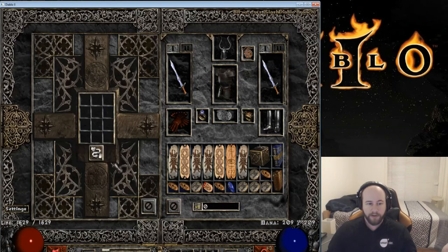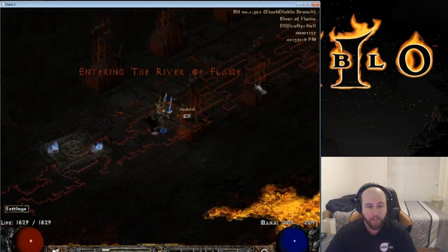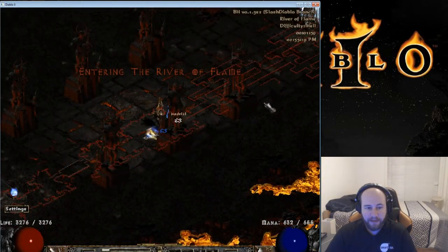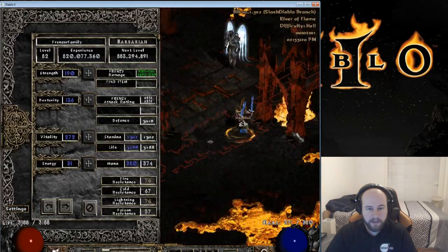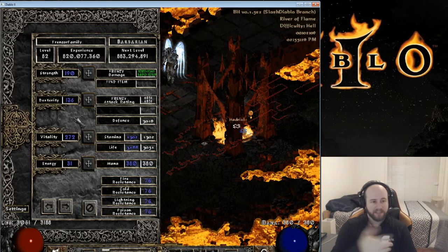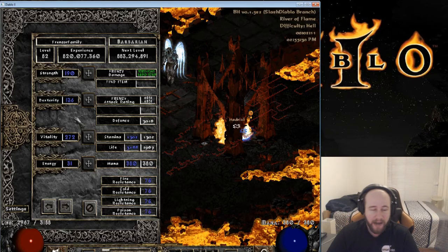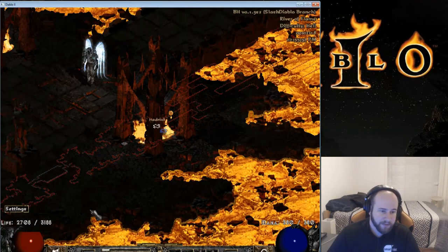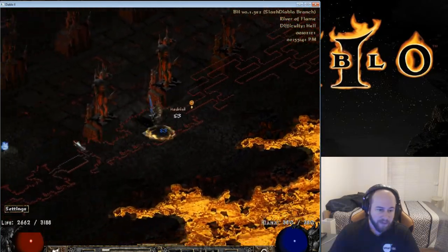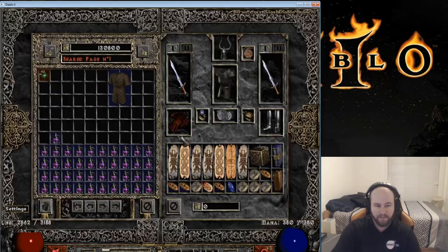Battle Orders, or BO, if you're new to Diablo. We're going to make a portal before we go in — actually head to Act 4 River of Flame and really try to proc that Fade to give us a little extra advantage, then switch back to Fortitude for the extra damage. Here are my stats: Strength 190, Dexterity 136. Frenzy attack rating is not bad — I'd have liked to seen it over 7k. Defense is 3000, Vitality 272, Energy 31. My life with Battle Orders is 3188. You can see I'm kind of invisible there — that's Fade proc.